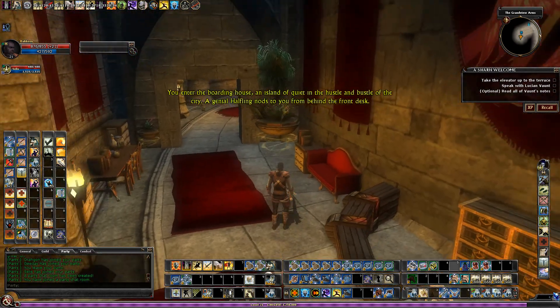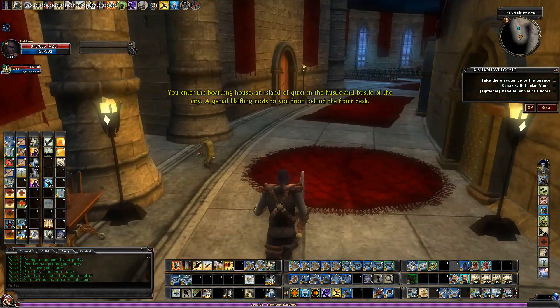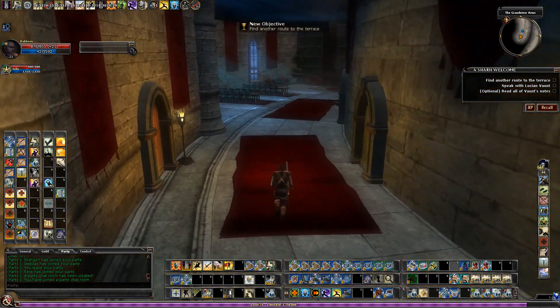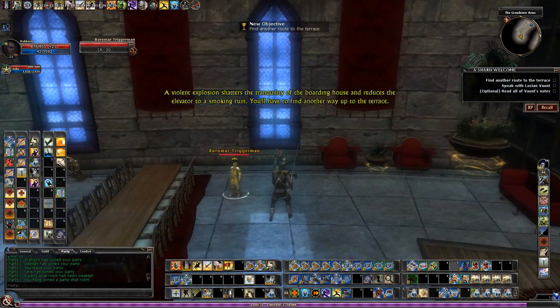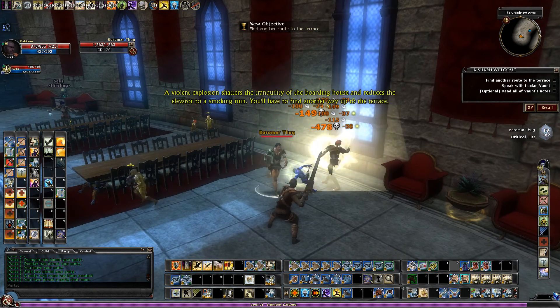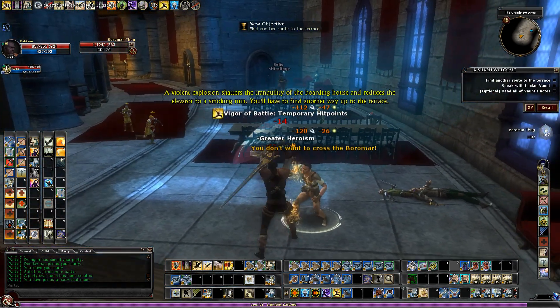You enter the Boarding House — an island of quiet. This explosion is just part of the storyline, it's not anything that we do anything about. A giant explosion shatters the tranquility of the Boarding House and reduces the elevator to rubble.